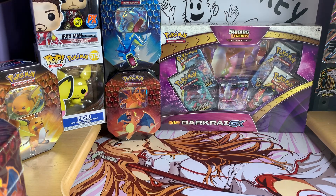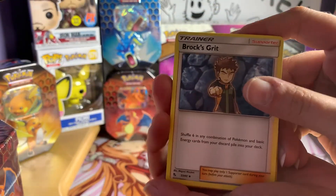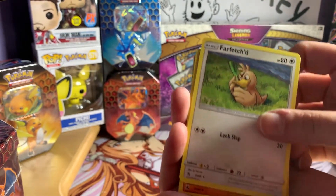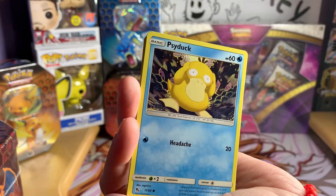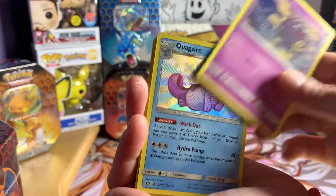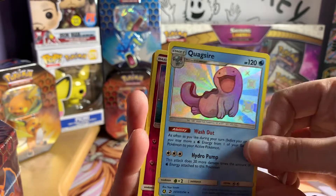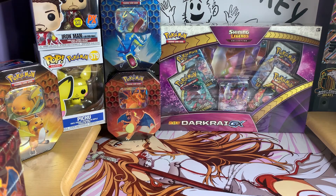So obviously we're looking for the Shining Charizard - that's the big boy out of the set. Shining Mewtwo is pretty good too; pretty much any of the Shinings. Here's the code card for those of you who play online. Brock's Grit - she was off by one. Farfetch'd, Graveler, Slowpoke, Psyduck, Pikachu, Magical Coffin - oh, a shiny Quagsire! Nice, shiny Quagsire!